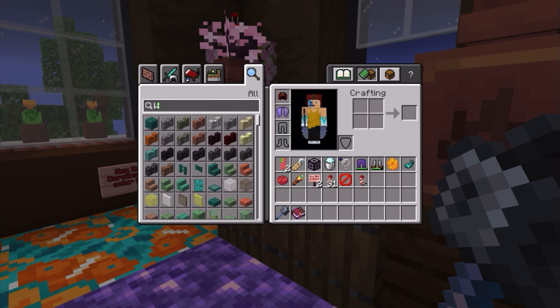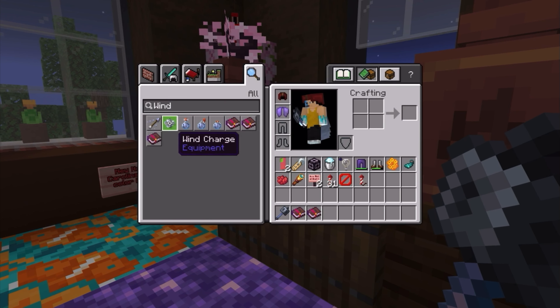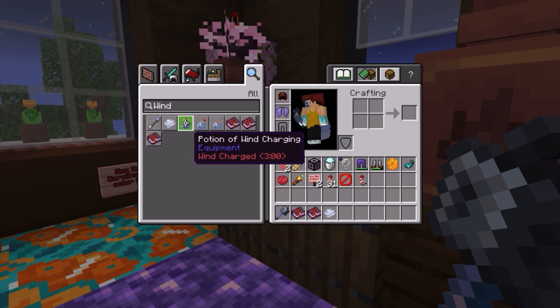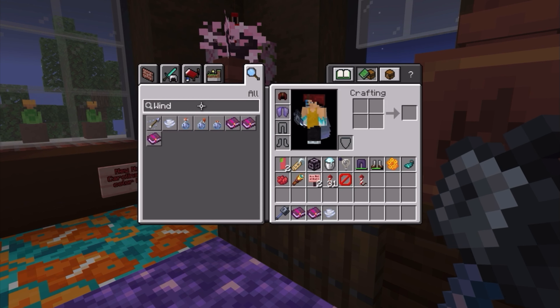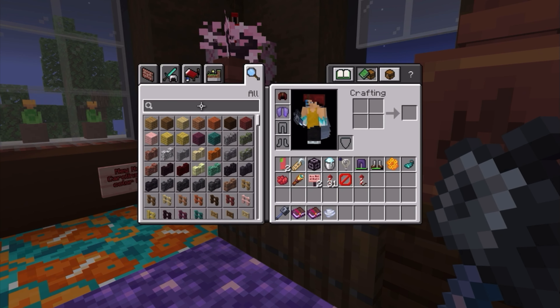Let's start off with Density, then Wind Charge — or no, Wind Burst. This is Wind Charge. And we got the new potions with arrows — I didn't think they were gonna do arrows. Next enchantment: Density, then Breach.